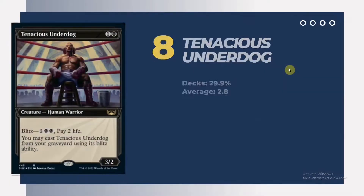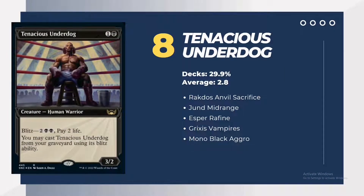Number 8 is Tenacious Underdog — or Tenacious D as we call it. This is from Kamigawa: Neon Dynasty, just a 2-drop 3/2, but the option of blitzing it from the graveyard in the late game makes it a more efficient threat. At the same time, the blitz ability provides card draw, where you draw a card after sacrificing this creature at your end step. Decks using it are at 29.9% with an average of 2.8 copies.